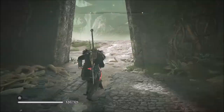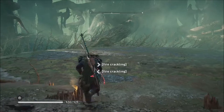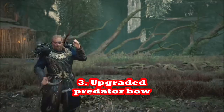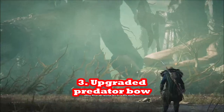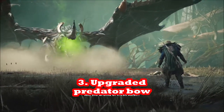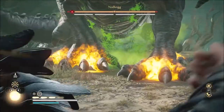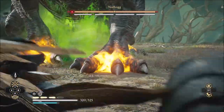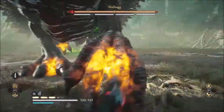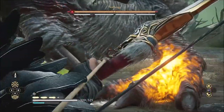There's a vendor right there who typically will sell you a health upgrade right before the fight. You also want a full quiver — right before you walk into the arena there are a lot of arrows you can pick up, because there are very few arrows in the arena itself.